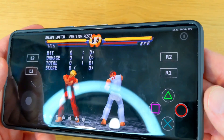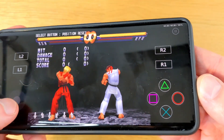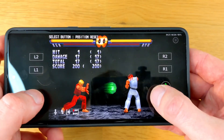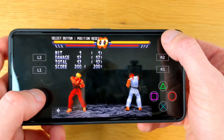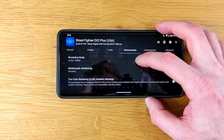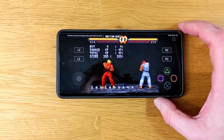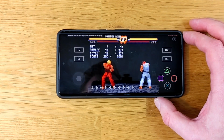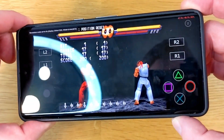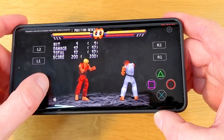Next up, I've got PS1 emulation up and running with DuckStation using default settings, and here it's running pretty darn good. I'm noticing no real frame drops when there are some animations on screen. Interestingly, under enhancements, the resolution scale by default was set to 5 times at 1080p. At 6 times I am noticing a little bit of a slowdown, so I'd say 5 times is probably the max you want to go here.